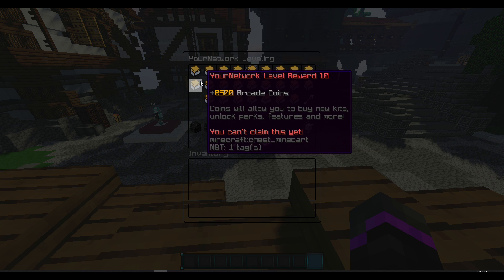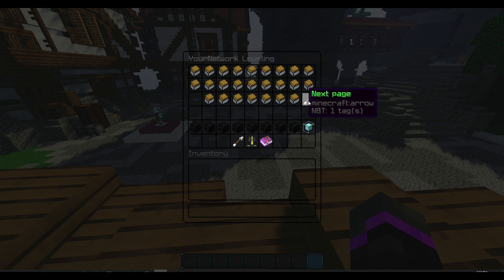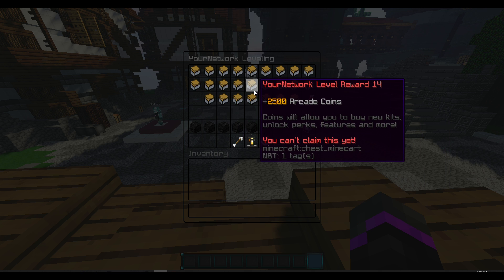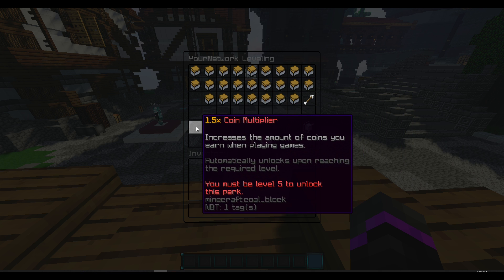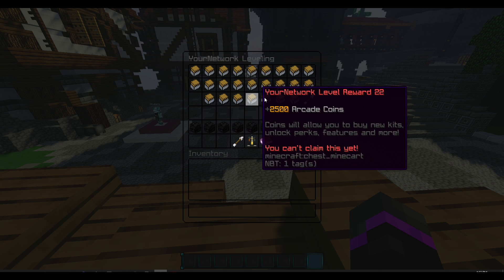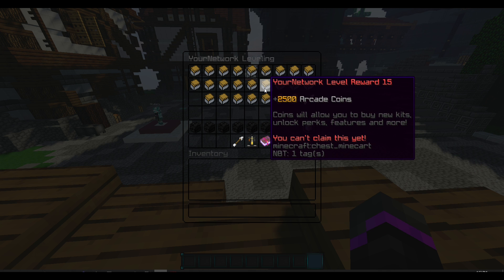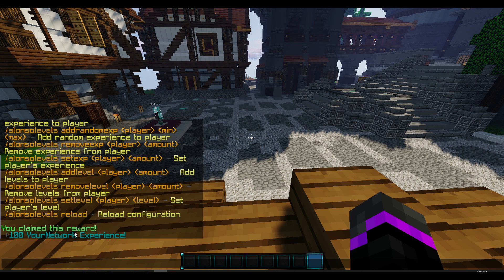As a player you can type '/alevel rewards' and this brings up a very nice menu — here is your network leveling system. A lot of you guys were asking about something very similar to this, so this is the best free plugin I could find. Of course there is a paid version as well, but this is a very cool idea. You can make it not look like Hypixel — you can have your own custom abilities, custom textures, and all that good stuff.